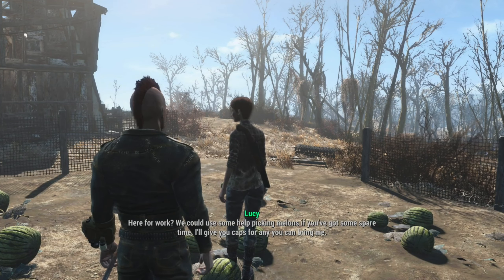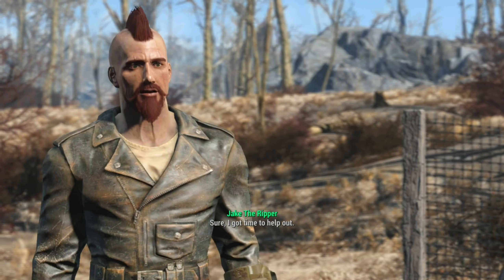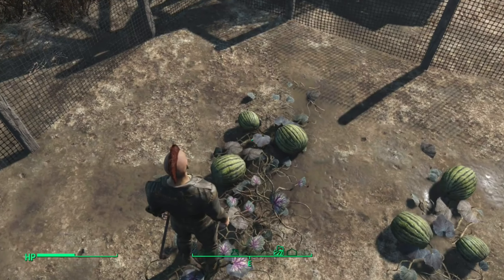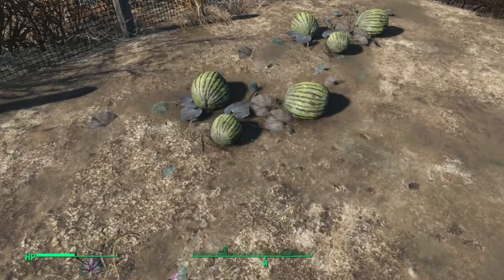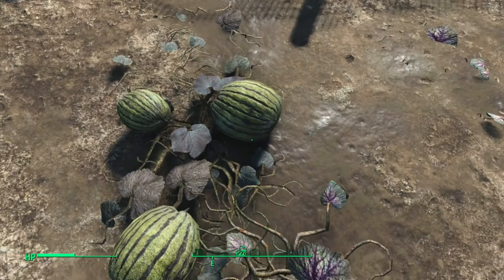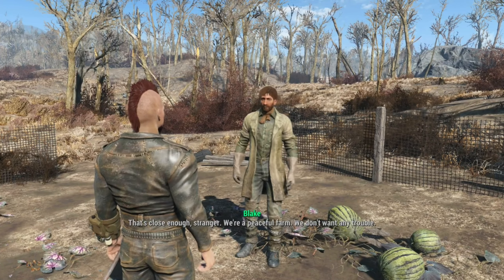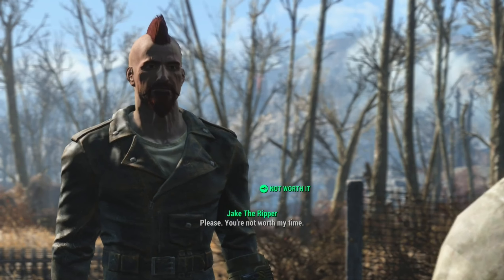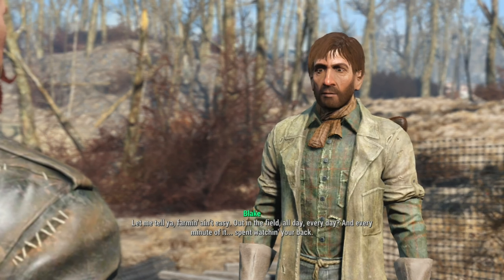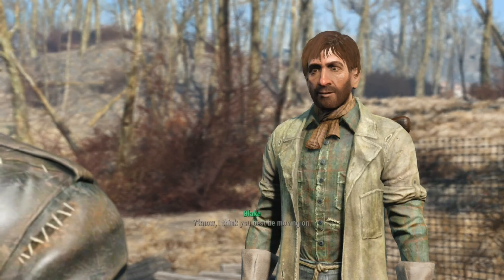Blake Abernathy: 'Here for work? We could use some help picking melons if you've got some spare time. I'll give you caps for any you can bring me.' Jake: 'Sure, I got time to help out.' Later: 'Excuse me, that's close enough, stranger. We're a peaceful farm. We don't want any trouble.' Jake: 'You're not worth my time.' Blake: 'Farming ain't easy. Out in the field all day, every day, and every minute of it spent watching your back.' Jake: 'You call this a farm? It's pathetic.' Blake: 'I think you best be moving on.'